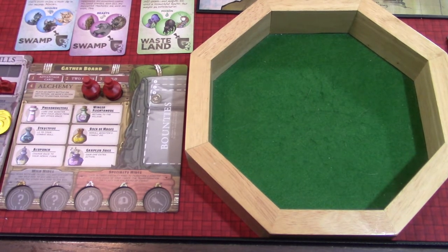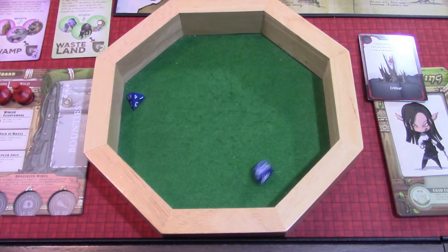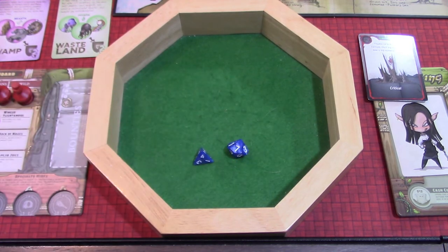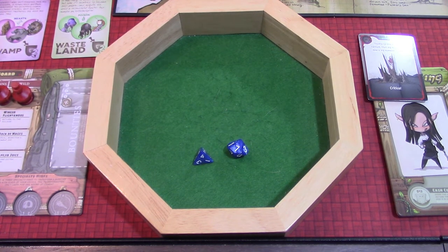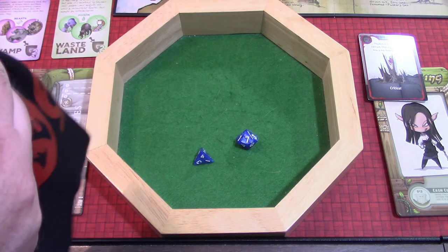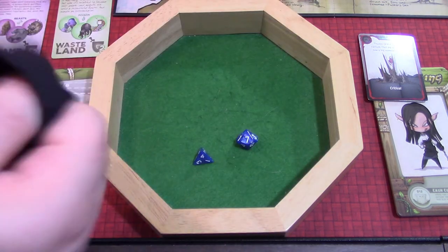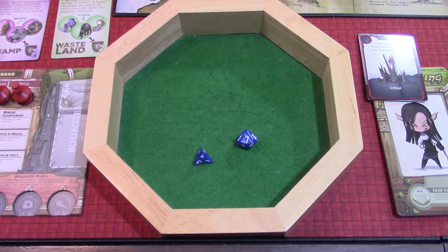We're going to get on with our woodling and take her turn. First, we've got to do our open gather roll — we get a four and a seven. A four for her is alchemy, so we're going to take the wingzo phytonimus to return to the village. And then a seven — we draw a critter and put it in space seven, which is the wasteland right where we're at. It's a werewolf — that does not help us. We want that in the swamp. So we have a critter in the wasteland that we don't want. A four on the open gather for our slayer is also alchemy.